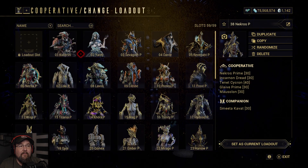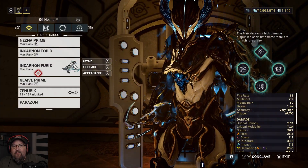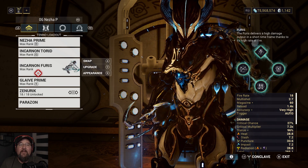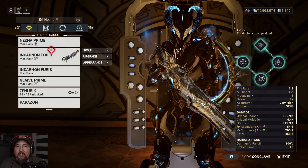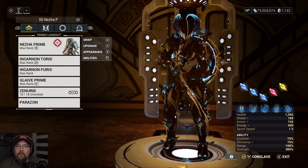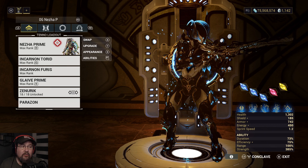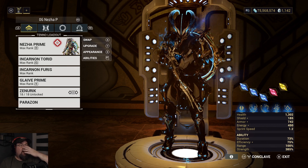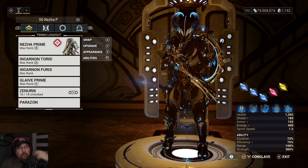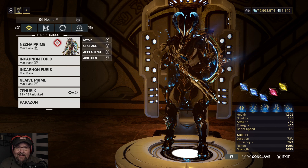Our next frame — Nezha. Nezha is one of the best survivability weapons platform frames in the game, and he does so much more than that. The normal build would say subsume off Divine Spears because it's a CC ability and there's so much more you can do. Personally, I find Nezha is one of the best casual disruption frames in the game.